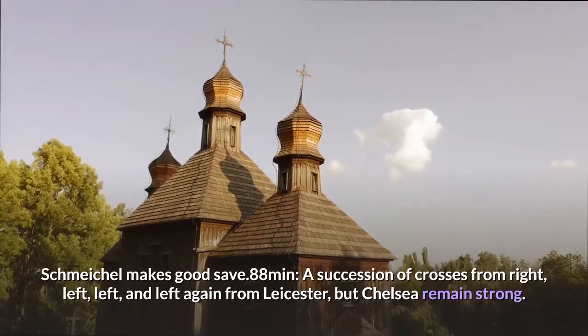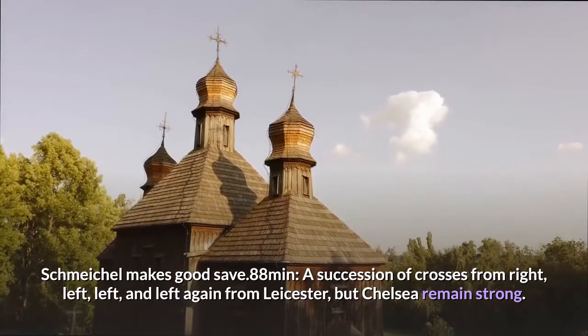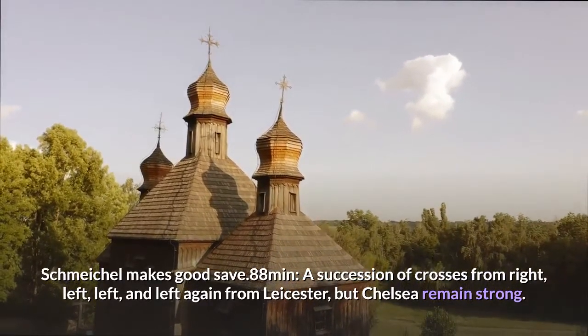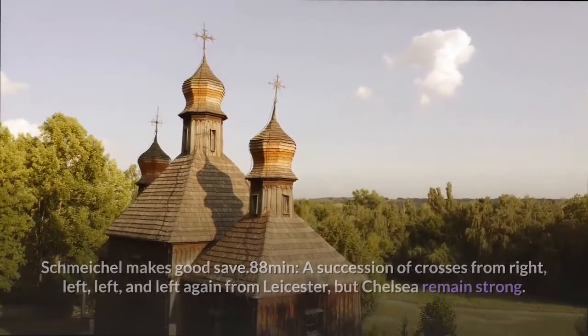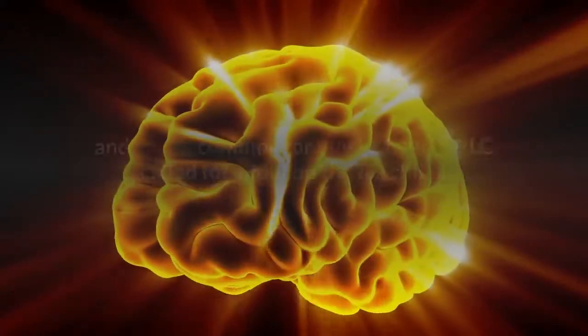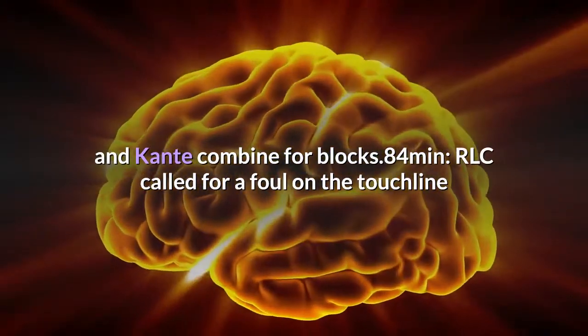Schmeichel makes a good save. 88 minutes: a succession of crosses from right, left, and left again from Leicester, but Chelsea remains strong. Chelsea almost manage to clear, but Pedro gives the ball back. Another cross from the right, then Azpilicueta and Conte combine for blocks.